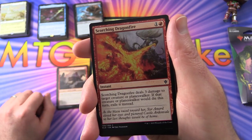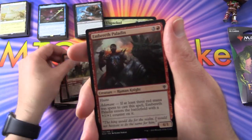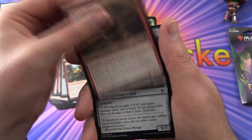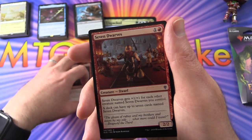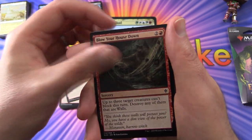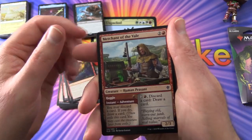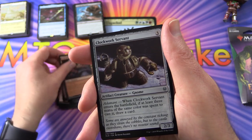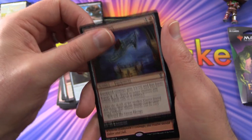Scorching Dragonfire. Rimrock Knight. Embereth Paladin. Enchanted Carriage. Blood Haze Wolverine. Red Cat Raiders. Roving Keep. Vargin. Ferocity of the Wilds. Seven Dwarves — nice, so we've got 3 of those now, I wonder if that's on purpose. Brimstone Trebuchet. Blow your house down. Rimrock Knight. Joust. Thrill of Possibility. Merchant of the Veil. Golden Egg. Dwarven Mine again — so a couple of those. Clockwork Servant. Ogre Errant. Lockthrane Gargoyle. We're getting close now. Crystal Slipper.